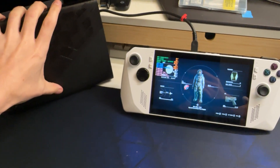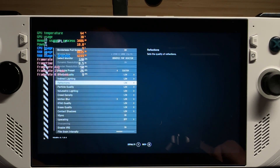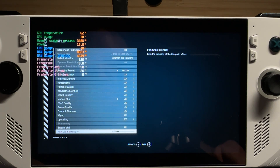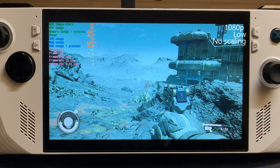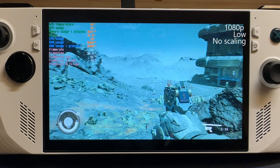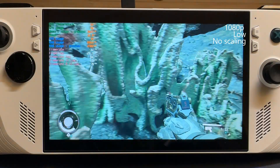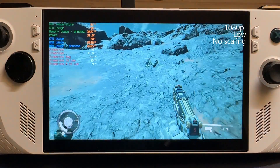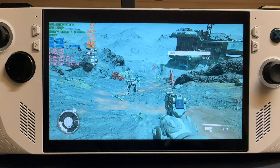I'm also going to test out the XG Mobile so we can see what kind of enhancement that adds. We'll start with low presets with FSR off just to get a baseline. You can see 1080p low — the camera is quite close to the ROG Ally so fan noise might be a little exaggerated — but it is playable, though you're going to be sub 30 FPS. For most people, this is not the way you're going to want to go.